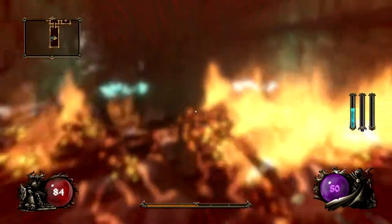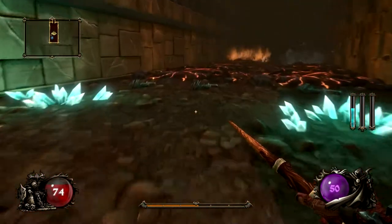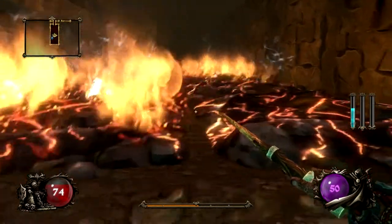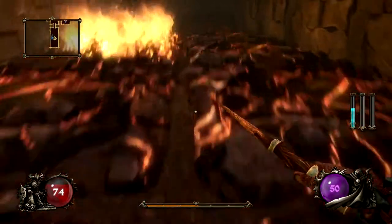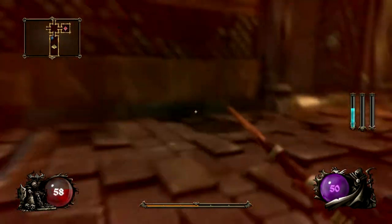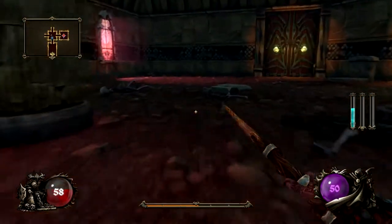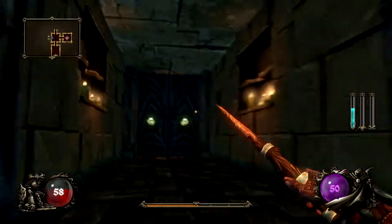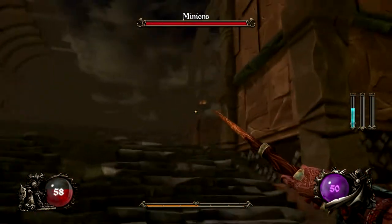I got a bit turned around — went somewhere with nothing back there. There are map rooms like that. I probably should have checked my map. Fire, lava, and acid in this game are very overpowered — stand in them and they just eat away at your health. Let's move on and try to get some health.